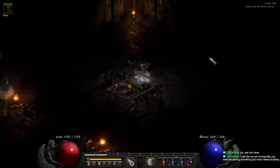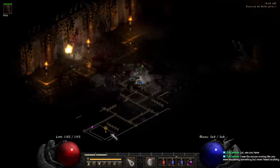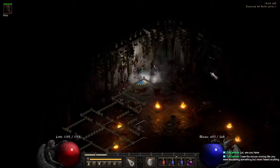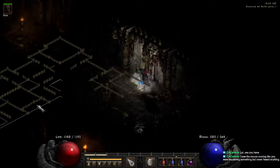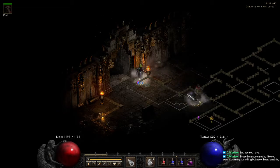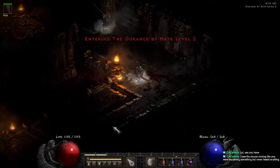For Durance of Hate level one, your exit to level two is always going to be left of the entrance. So our entrance is facing this direction, so we want to keep going left as much as possible. That will bring us to level two. Sometimes you get one of these loop-arounds, but as you can see this is straight, this is left.